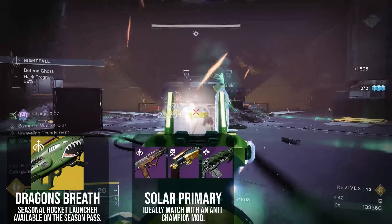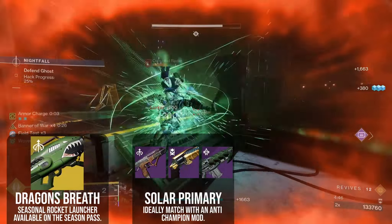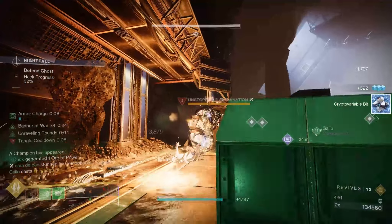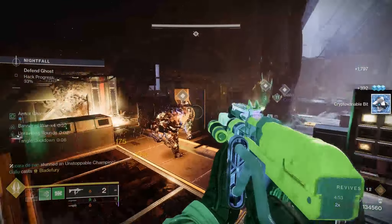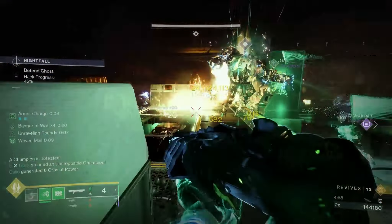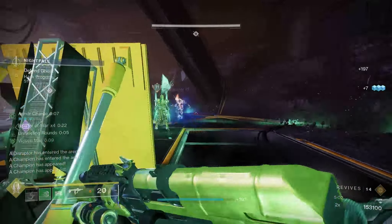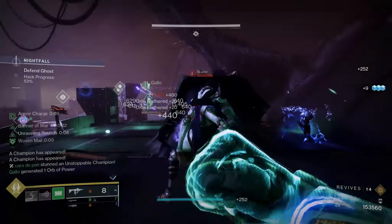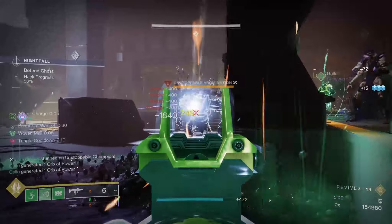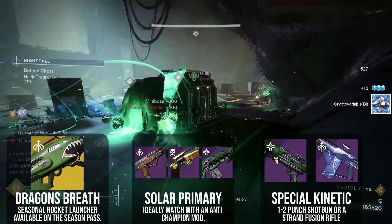If you want to use a specific type of champion-stunning capable weapon, this is where to do it. But you need not worry about barrier champions — a benefit of Radiant is that while active, any weapon has barrier-piercing properties, effectively giving you anti-barrier options as a default. This even applies to non-solar weapons, allowing you to be much more lenient with your weapon choices. I like running a combination of a special weapon in the kinetic slot — either a 1-2 punch shotgun or fusion rifle — a solar primary weapon, and Dragon's Breath or Gjallarhorn.